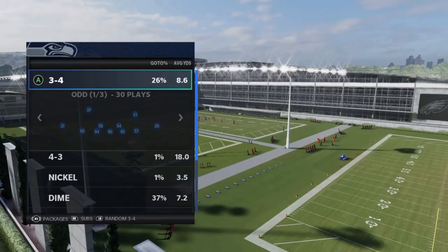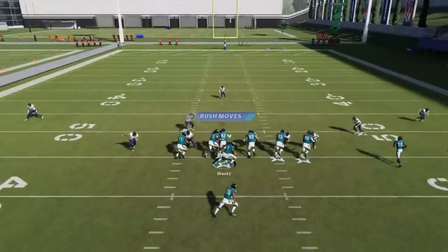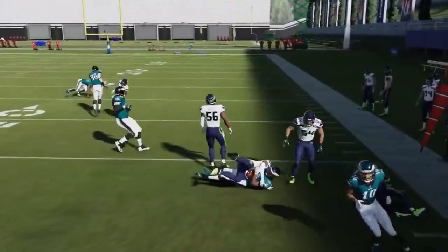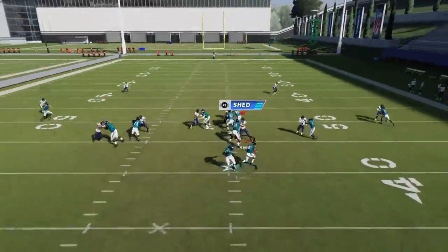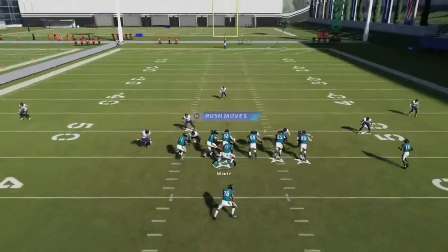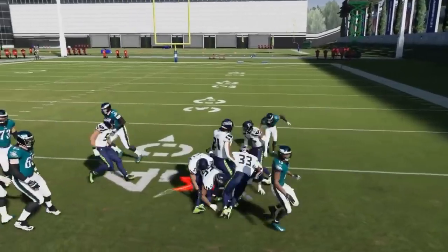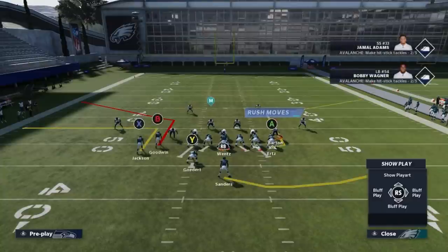Next up we got the Stretch Alert X Looky. I'm really just using it for the stretch — not going to throw to the slant, it causes too much trouble. You have a three-blocker advantage to the edge so it's going to be pretty consistent. These RPO plays are usually pretty good as long as these blocks hold up — you're going to have a lot of good runs to the outside. It's a consistent run for this formation.